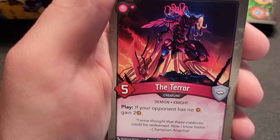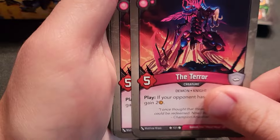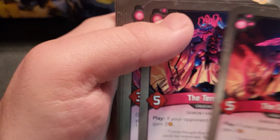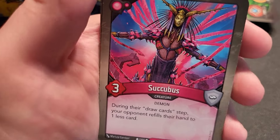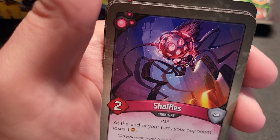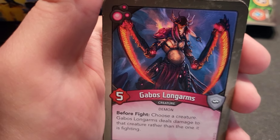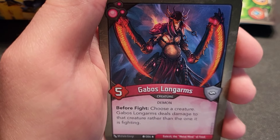Dis section: The Terror — play, if your opponent has no amber, gain two amber. Solid card, perfect to play turn one; there are actually three of them. Succubus — seen it. Shuler — play, if your opponent has four or more amber, steal one; like a better version of the earlier card. Shaffles — always a good one; at the end of your turn your opponent loses one amber. Gabos Long Arms — before fighting, choose a creature: Gabos deals damage to that creature rather than the one it's fighting. Works with elusive too so you can attack an elusive creature without taking return damage.